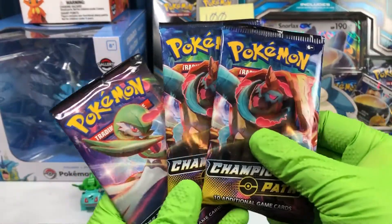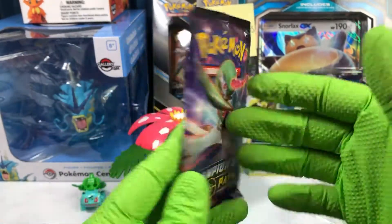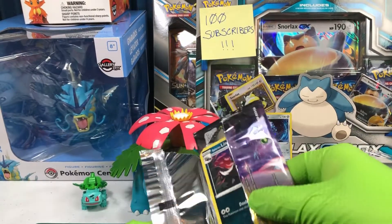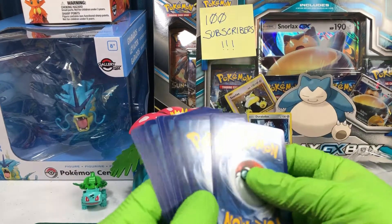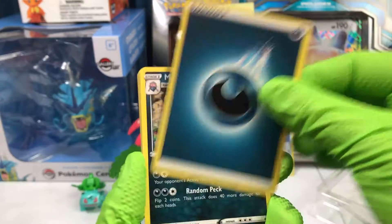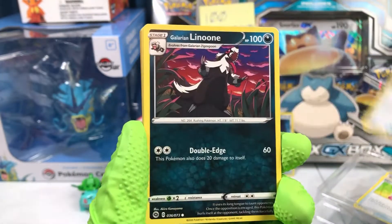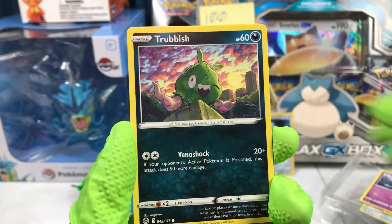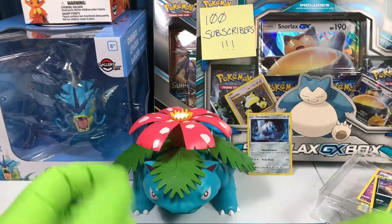And three packages of Champion's Path. Let's get right into these, starting with the Guard of War. We'll put the code card aside. Getting rid of the dark type energy. We have Malamar, a Hyper Potion, Suspicious Food Tin, Glirion Linoon, the Clay Weedle, Inkay, Hatena, and the Trash Bag Pokemon. The reverse slot is Carvana. And on the back, Scrafty.